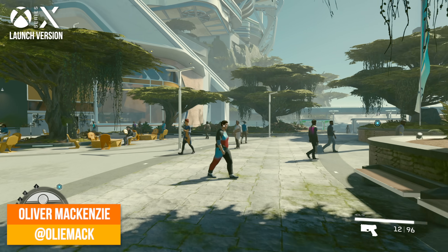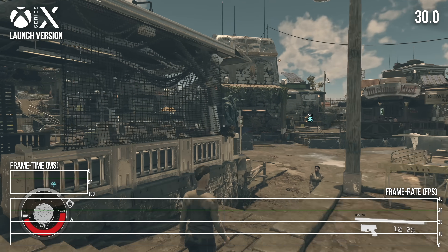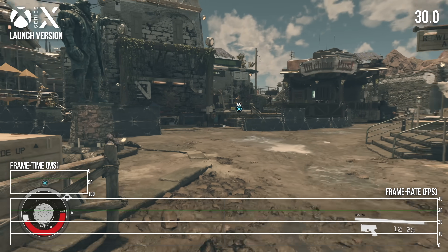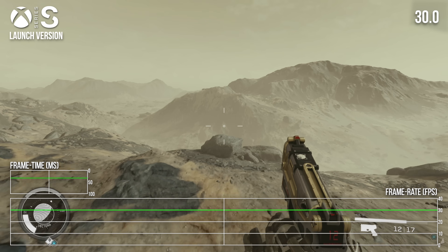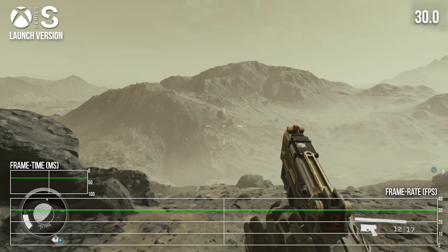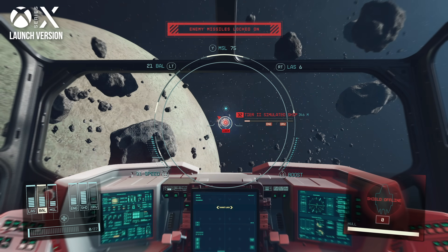Bethesda's Starfield was generally a well-regarded RPG, but the game's 30fps target on consoles did lead to some upset players. The game's massive scope arguably justified that 30fps refresh, with only high-end PCs capable of hitting 60fps and higher frame rates.